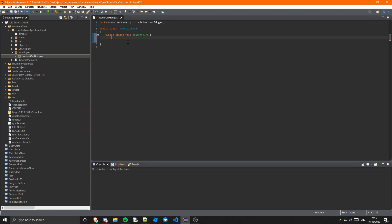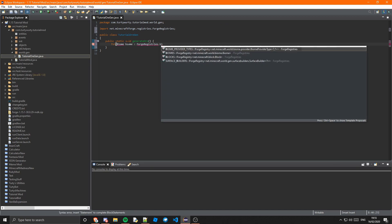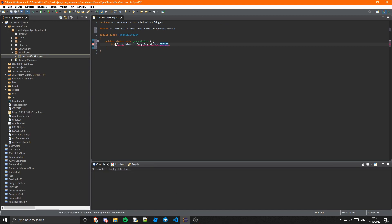Inside of here we're going to want a for loop so we can loop through all the biomes. So: for Biome biome in ForgeRegistries.BIOMES. This is a list of all the biomes that Forge has registered, so even if you have other mods, any biome that Forge or another mod has registered into Forge will be included — it takes all those biomes and the vanilla biomes, so basically pretty much any biome.